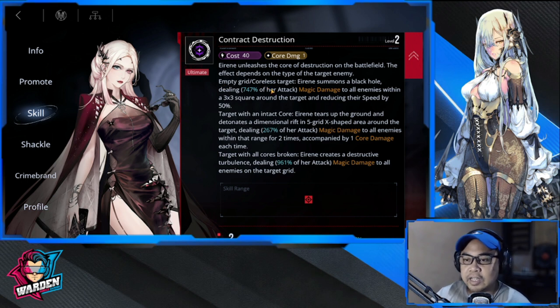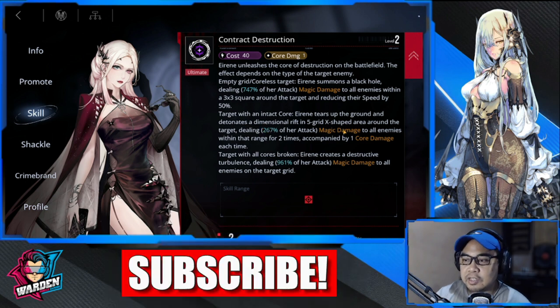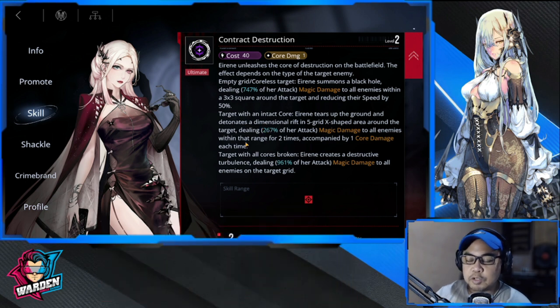An empty grid or coreless target will get a bigger attack; a target with an intact core will get a smaller attack and magic damage to all enemies within range two times, with one core damage each time. When all cores are broken, Irene creates a destructive turbulence dealing 961% attack magic damage to all enemies in the target grid.